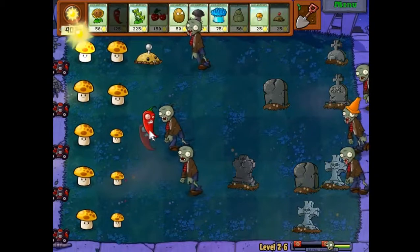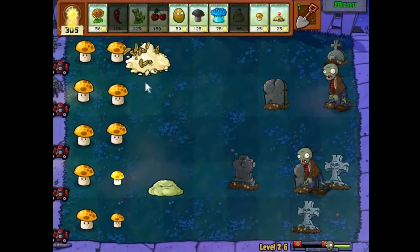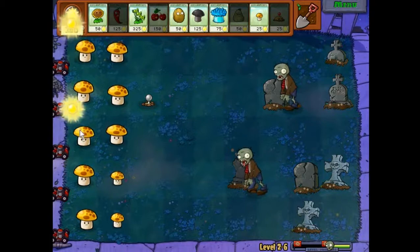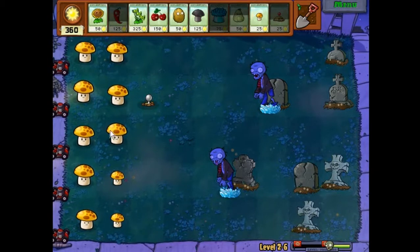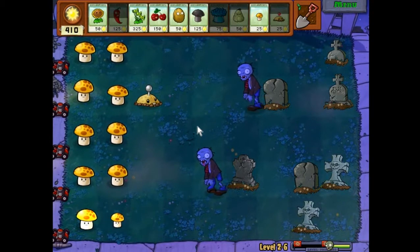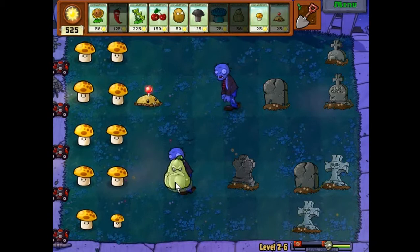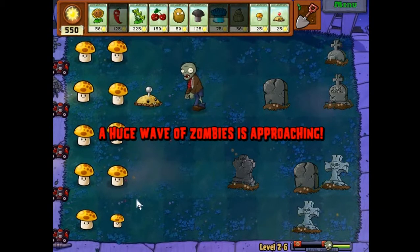These two guys - I guess I can do a jalapeno there and then a squash for him. Seems to be the only option. Then I can put out another potato mine, but now I'm kind of stuck. I could always use an ice shroom if I have to, because this guy's getting kind of close. I probably didn't even need two columns of sun shrooms - not exactly in a position to be spending a huge amount of sun. I can use another squash and save the cherry bomb for later. Leave the doom shroom as a last resort; I don't exactly need to use it yet.